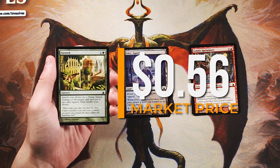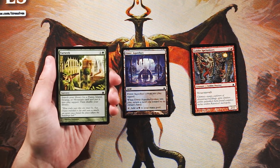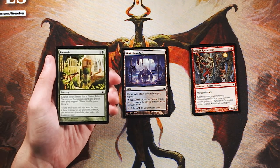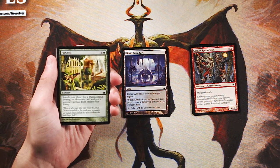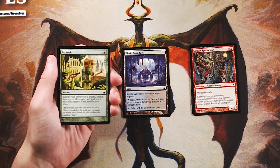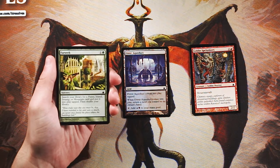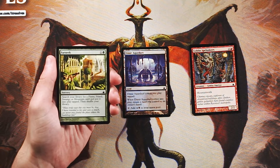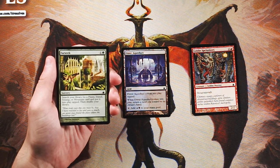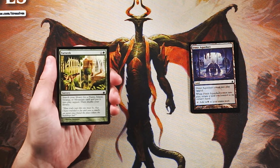Far Seek is a sorcery for one and a green that searches your library for a Plains, Island, Swamp, or Mountain and puts it into play tapped. It's a really good card — it gets any non-forest land, so it's fixing no matter what. Even in mono-green it fetches a land for a little deck thinning and puts it straight onto the battlefield. It's a really solid card that lets you be in multiple colors, and I think it's a better pick than Dimir Aqueduct.